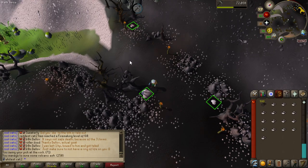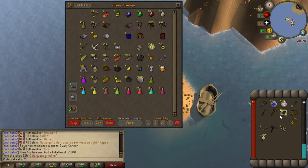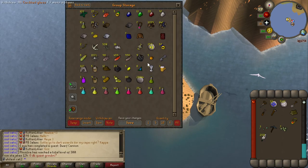I think 500 is going to be enough for now. I'm going to put like 120 giant seaweed just in case people need crafting levels, because if they have to buy from charter ships, it's kind of a pain.